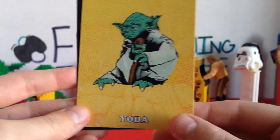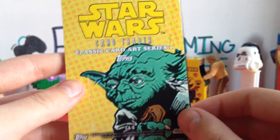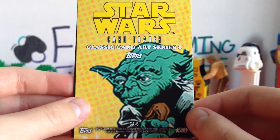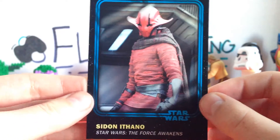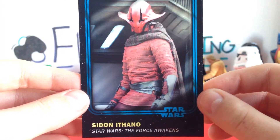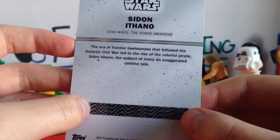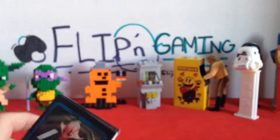We got a Yoda card — oh my gosh, look at his face, that is so cool! And then we have — oh my god — I remember him, he looks so cool: Sidon Ithano from The Force Awakens. This is so cool! There's also something to scratch off — it's probably for the app.